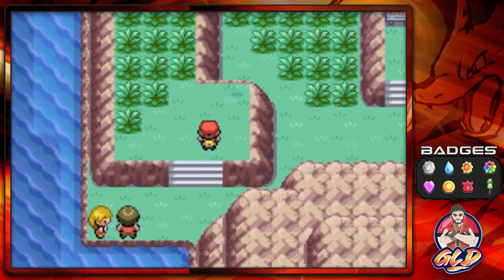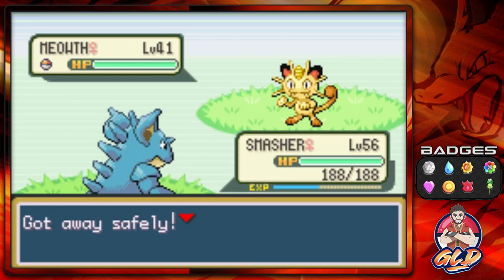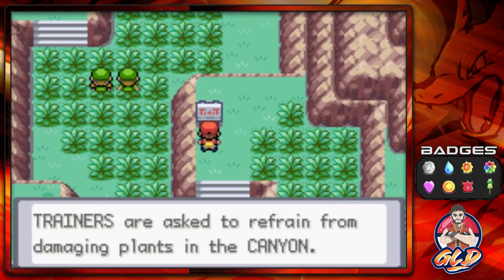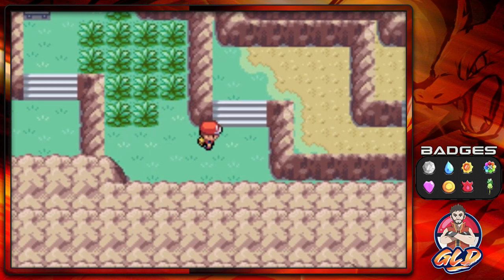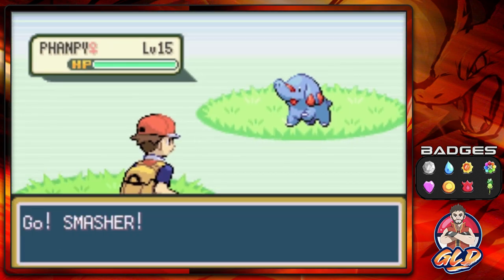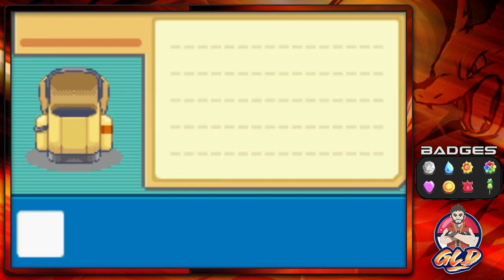You're going to find a lot of Sentret and Meowth here — it's probably a good idea to use a Repel. Here we are in Sevault Canyon. In this particular area you will find a very rare Pokemon. Speeding through — and there it is: Phanpy! This Pokemon eventually evolves into Donphan.